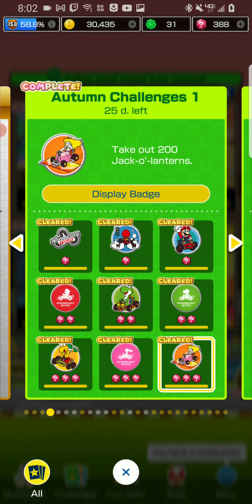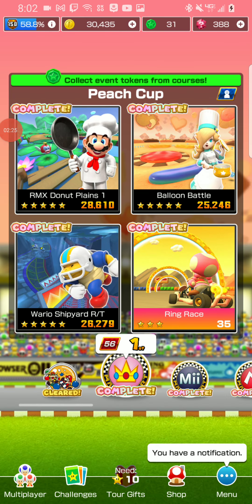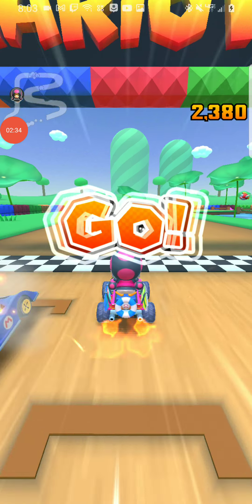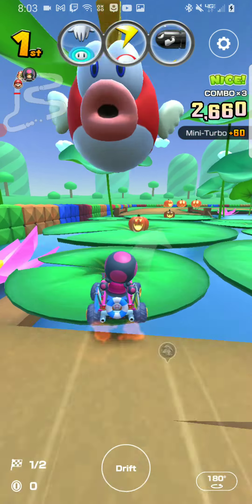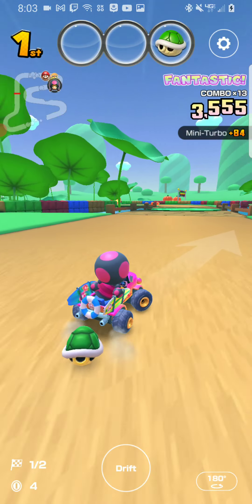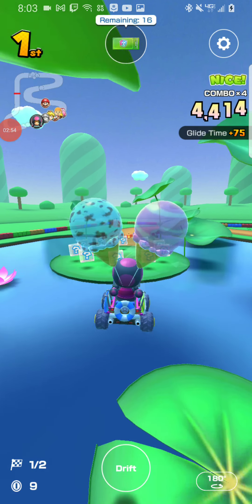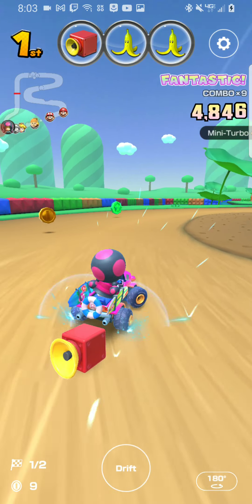The final challenge is to take out 20 Jack O'Lanterns. They appear in every course, but the best course I would recommend is the 'all makes sort of planes' one. When you start off there's one you can hit right away, then basically you can hit two more which is free. I didn't know about one spot but I still hit one in the back.